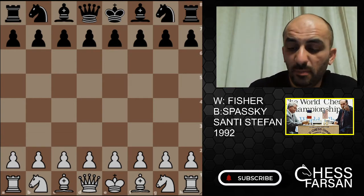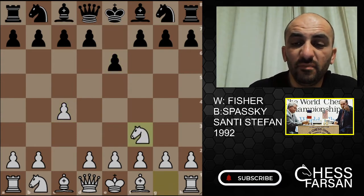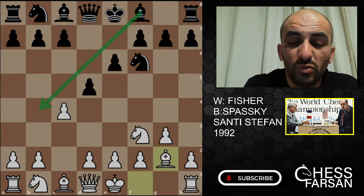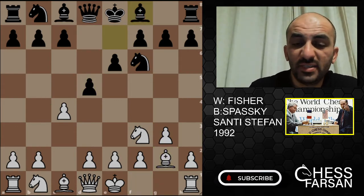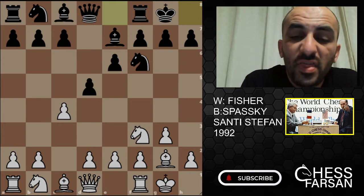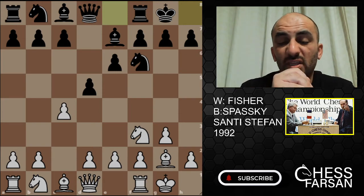Fischer with white played C4, E6, Knight F3, Knight F6, G3, D5, Bishop G2, Bishop E7, castles and castles — and we have the Catalan opening. This is the first time we see Fischer using that.